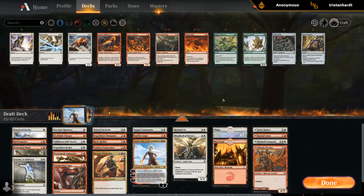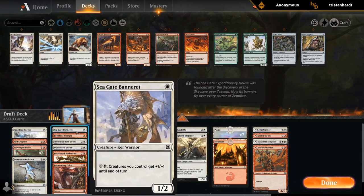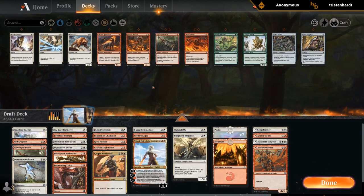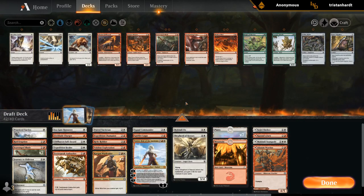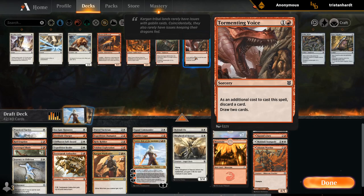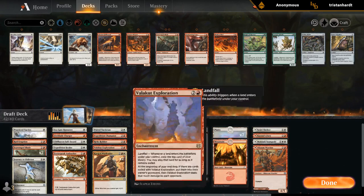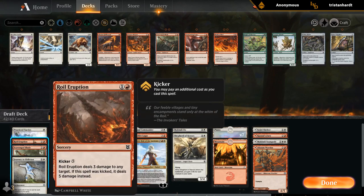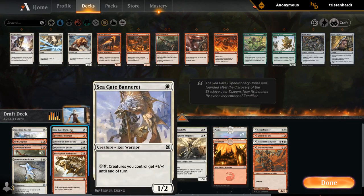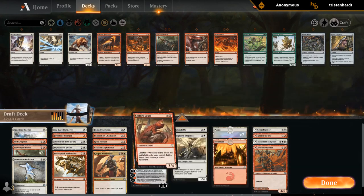We do have four tap lands and a relatively low curve, but not that many one-mana plays outside of Banneret and Charger. Still need to make three cuts. The Tormenting Voice can go — Tormenting Voice you often want to use to discard lands in the late game, but if you have landfall cards, playing lands is still beneficial. Plus we have mana sinks with Ambusher and Blade we can move around, so we've got a lot of ways to spend our mana. Banneret is another mana sink. Lagak seems a bit out of place, so that can probably go.